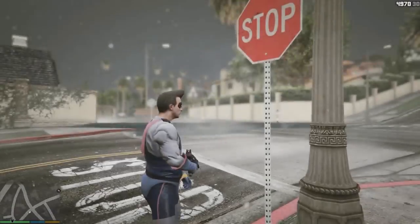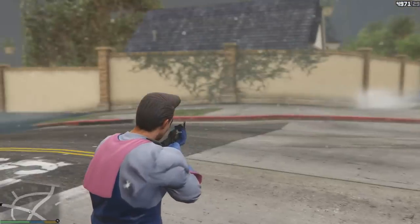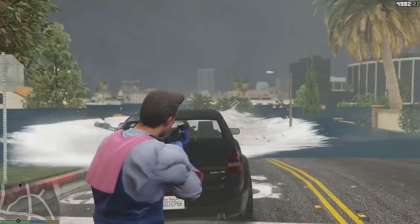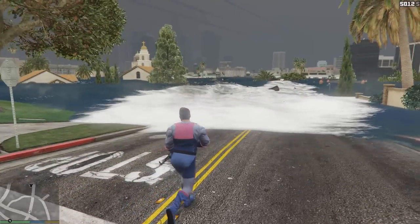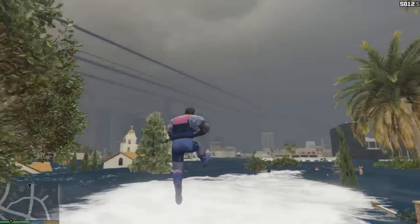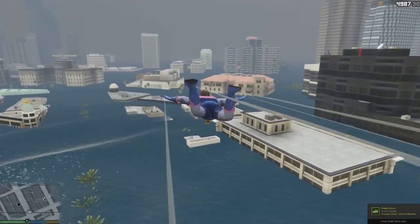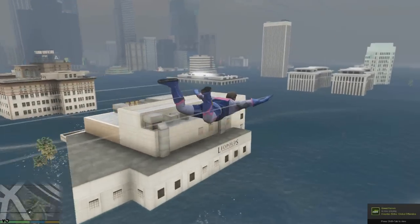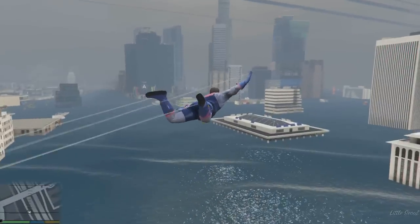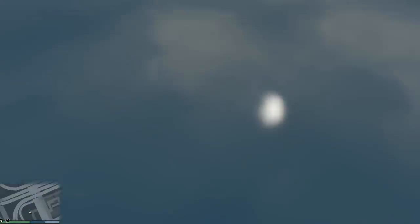In the past there were a bunch of glitches going around where you could store vehicles in your garage that weren't supposed to be there. With these glitches you could get things like the Duke of Death inside your garage, the Go-Go Monkey Ballista, and even BMXs in the car slots. People used to put BMXs in car slots so they could bring up the mechanic and get the BMX delivered directly to them.